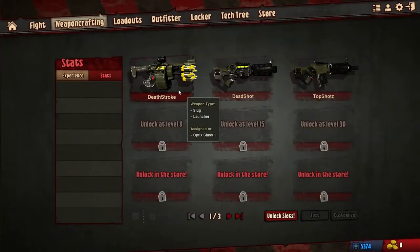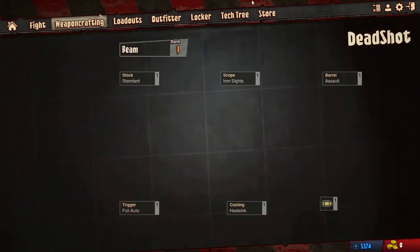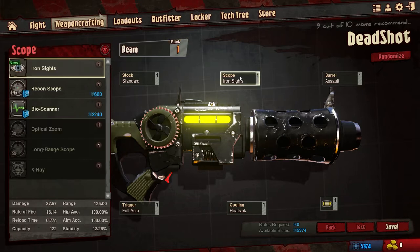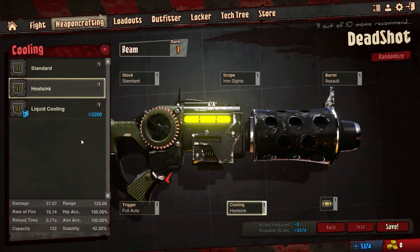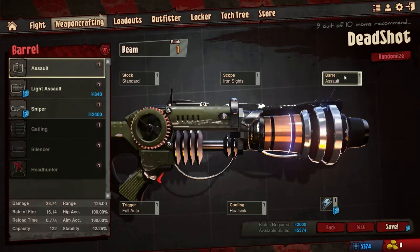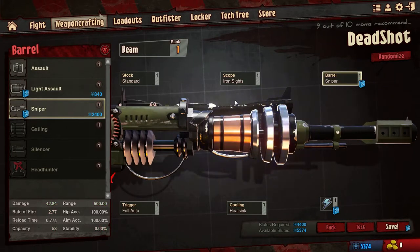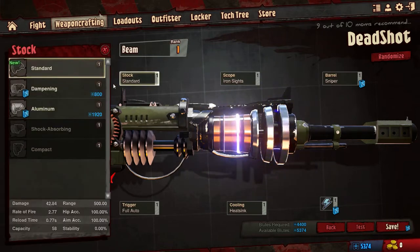Guys, you wanna see me create a gun? Well, I'm gonna create one right now. We're gonna customize this gun because I really like it. So let's keep it as beam, keep the iron sight, and we'll change this to Tesla — yeah, why not. And we'll also put sniper on it as well.